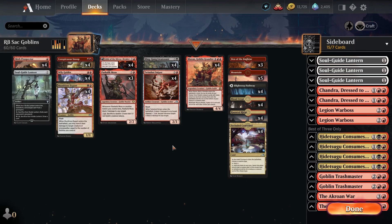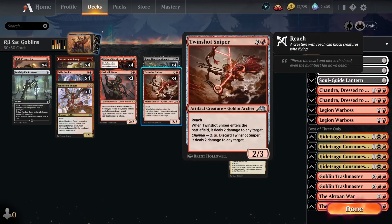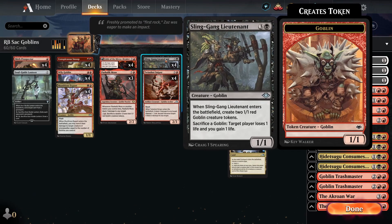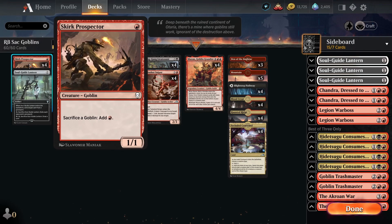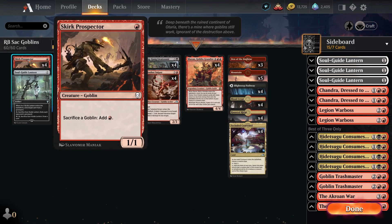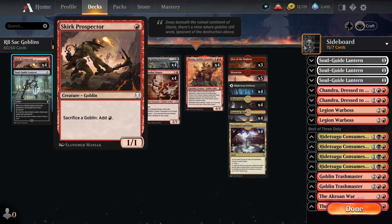Twin Shot Sniper pairs nicely with our sacrifice plan because it can go face as well - in conjunction with Sling-Gang Lieutenant and Pashlik Mons, we can choose to deal the two damage directly to the opponent. We've got really nice interaction in the deck, and because we have a lot of sacrifice synergies, the opponent's removal is less profitable too - we can just sacrifice our Goblins in response to dodge their removal. Now let's look at Skirk Prospector, which is one of the most important cards in the deck.